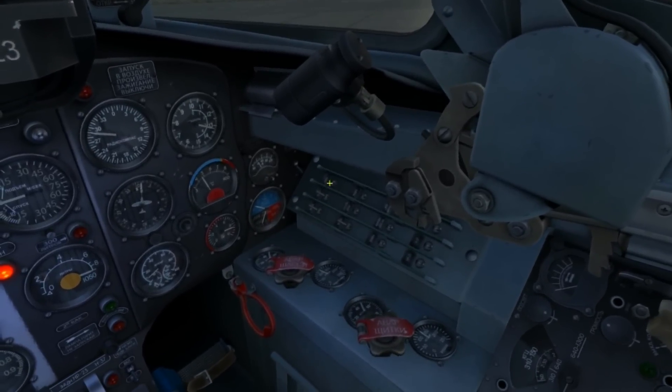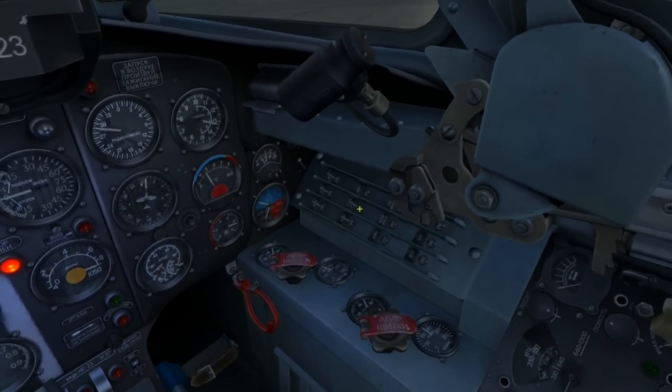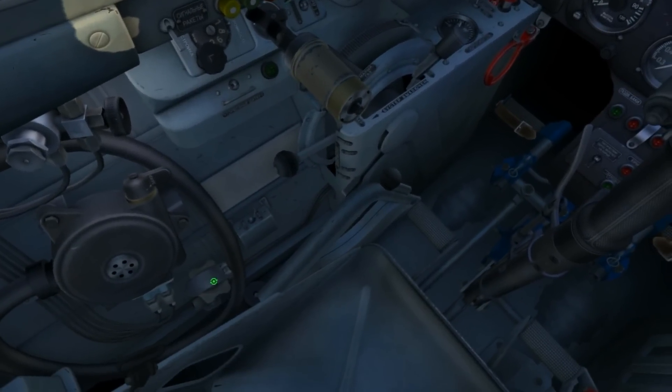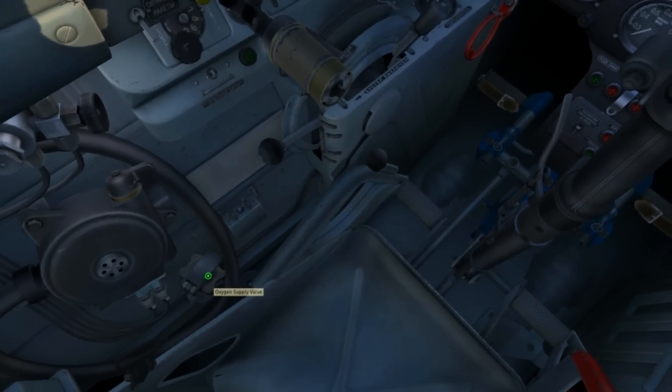I'll add power to the nose light, the artificial horizon, and the radios. Moving to the left side of the cockpit, I'll rotate the valve here to open the oxygen supply.